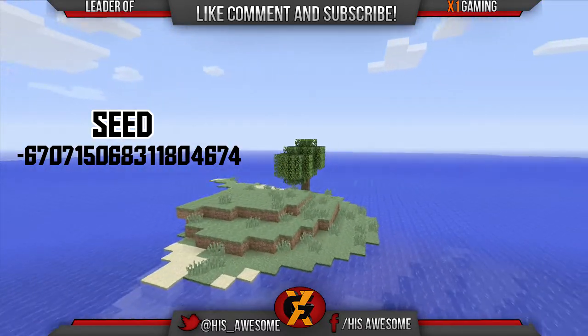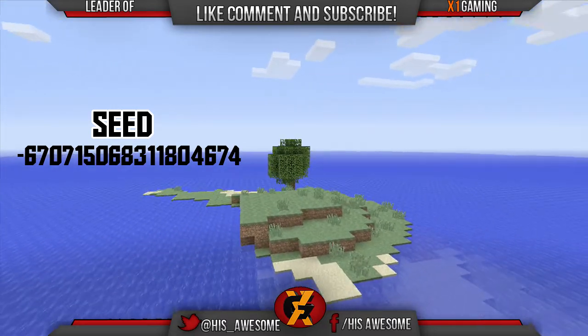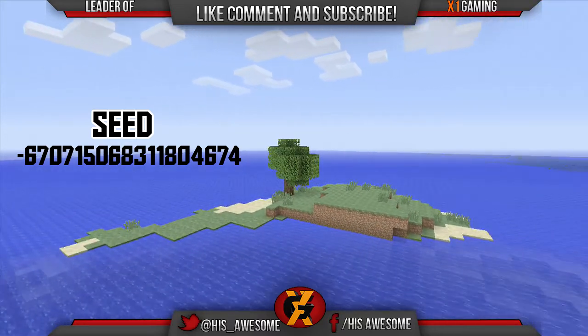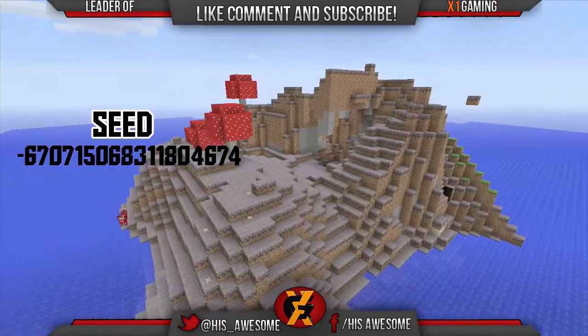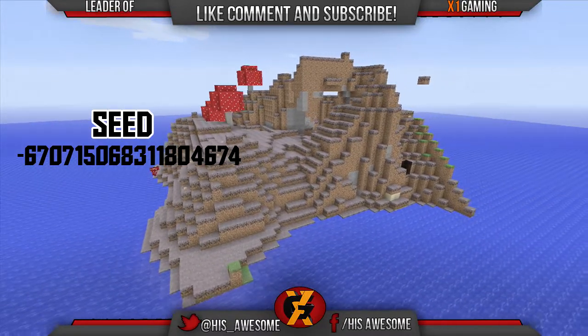Here is the first island, all the way at the bottom. As you can see, it has one tree and there's sand right there. It's pretty good because with one tree you can grow other trees and expand from there. It's a nice small island.